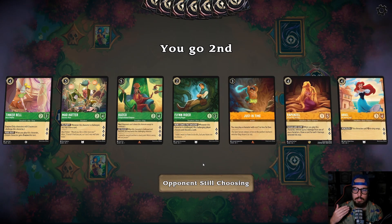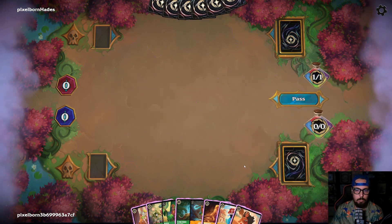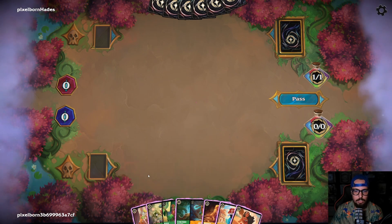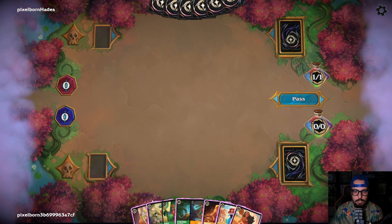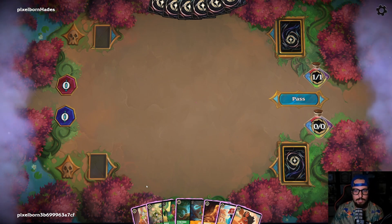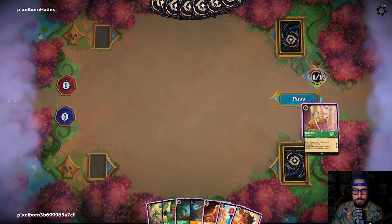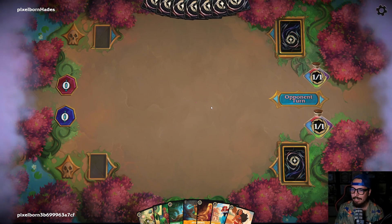We got a Hatter, we got a Kuzco. Rapunzel is great for card draw on this deck because you can quickly run out of gas. Oh wow, we got a Moana too. So we do have Princess Synergy here. I think the card that will most likely not be played is one of these two. So I think starting with Mad Hatter going to ink is probably not bad. I have more four costs than five costs, and the five costs will be going with Just in Time. So we'll start with inking Tinkerbell here.